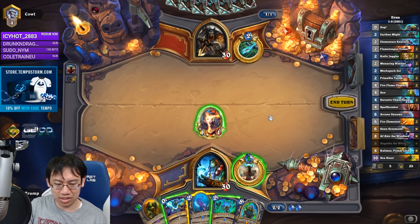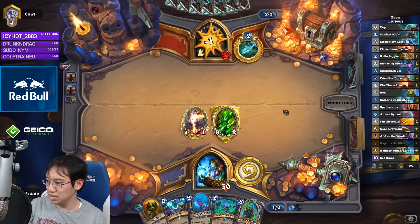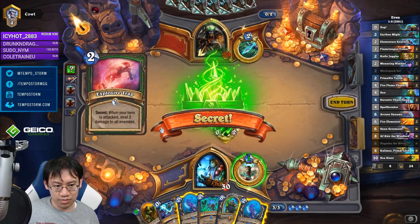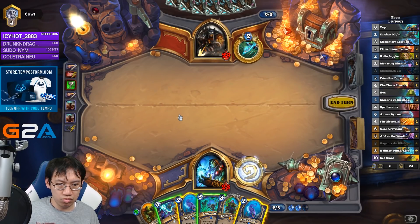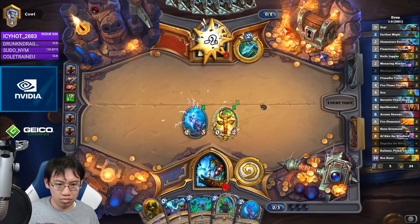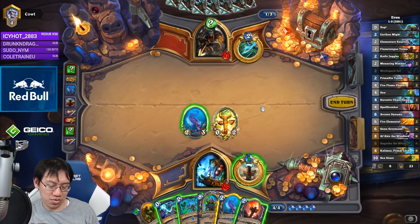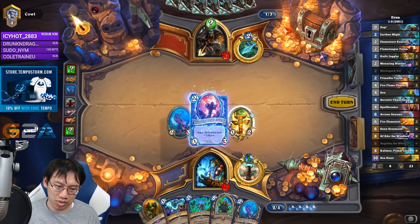Should I Earthen Might my totem and send it to the face, or summon another totem? I'm greedy. It looks like it's a Spell Hunter. It's very unlikely that he would — let's do this one, use this, send that in, and Zap that. That's probably the best play, I think.